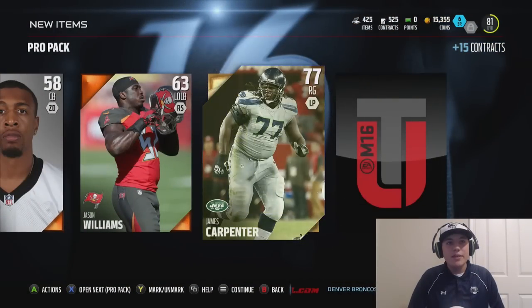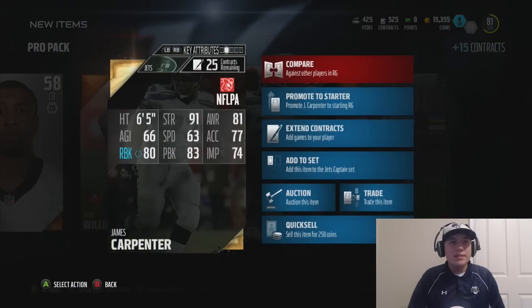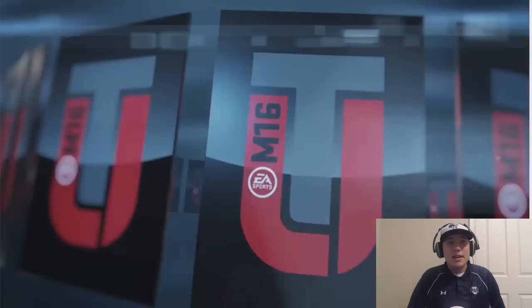We're gonna start off with a 77 right guard, James Carpenter. Definitely don't really need him. 80 run block — just get out of here. I don't want to see your card anymore, but let's go ahead into the next pack. Let's keep it moving along.